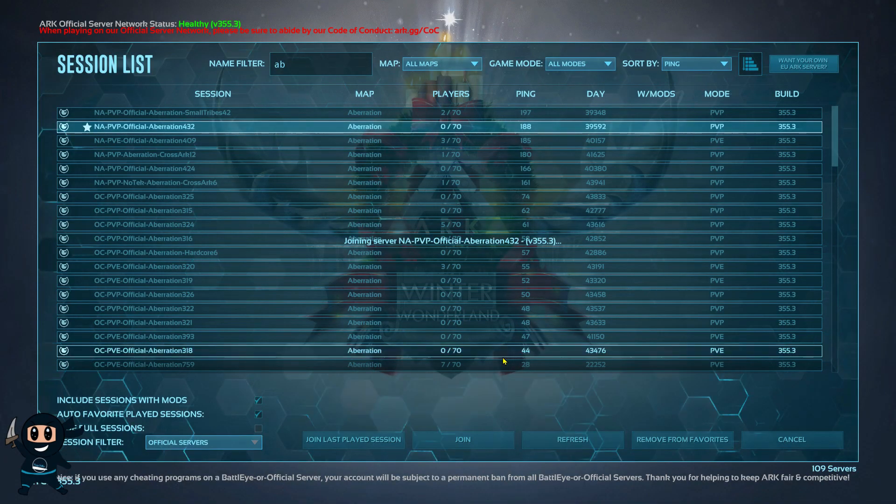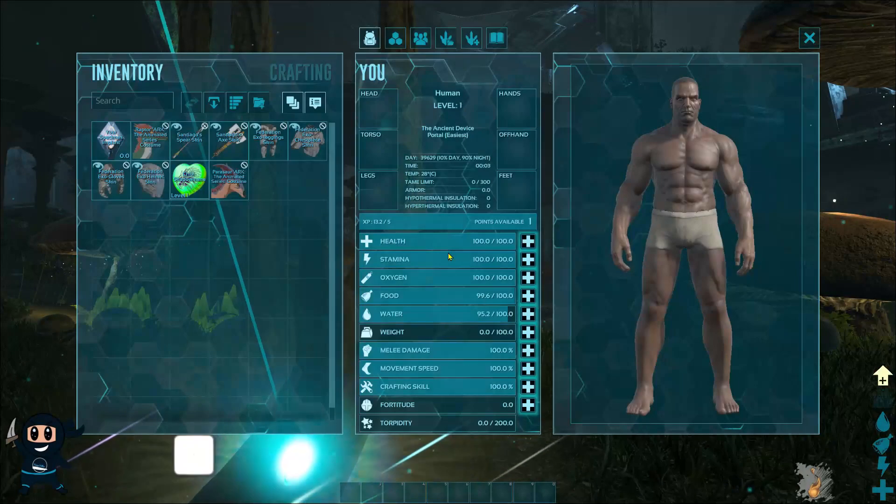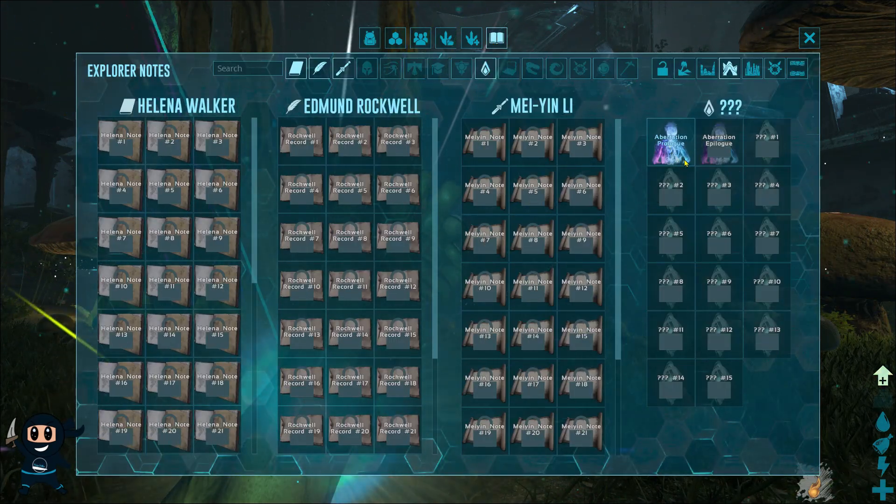To obtain the prologues, you will need to take your survivor to the story map, and upon logging in the one-time cutscene should trigger. If it does not trigger, don't worry — just head to your explore notes and see if it counted, and if it did you're good to go.